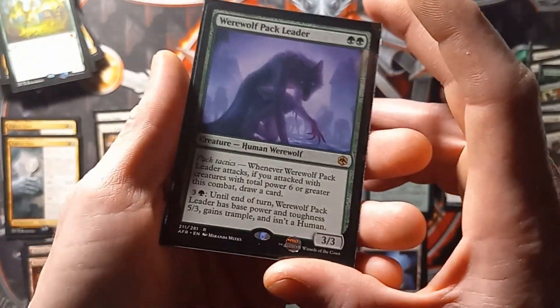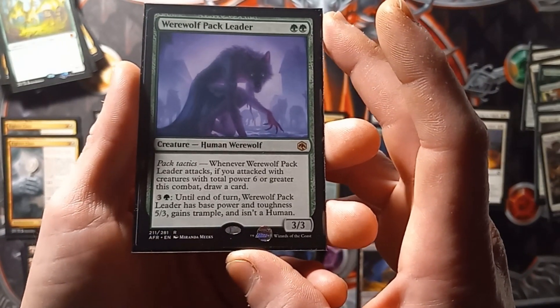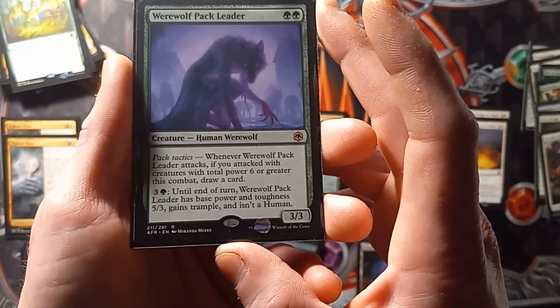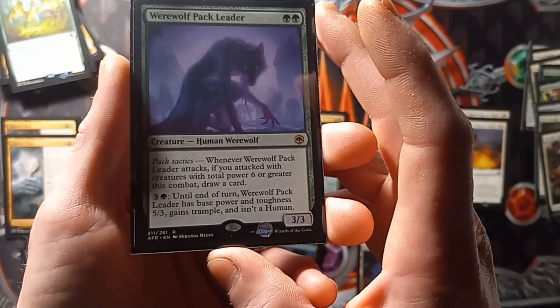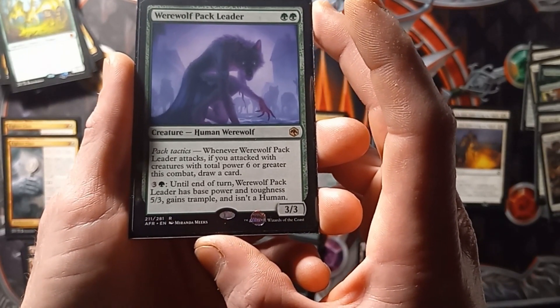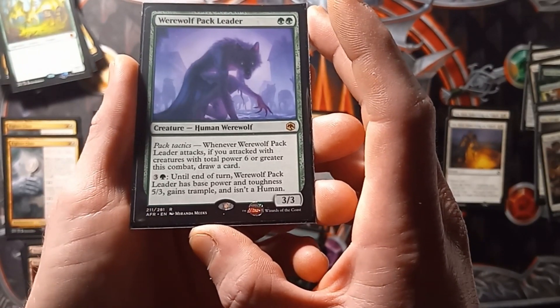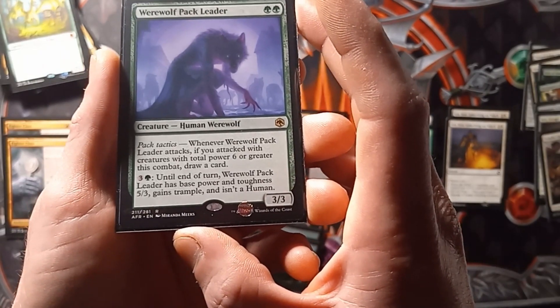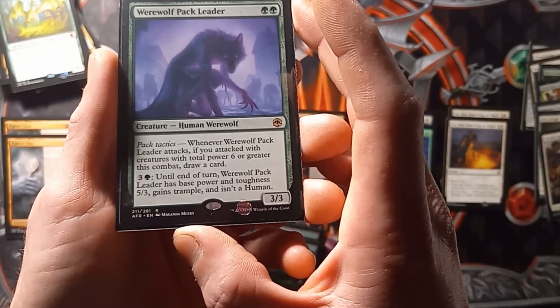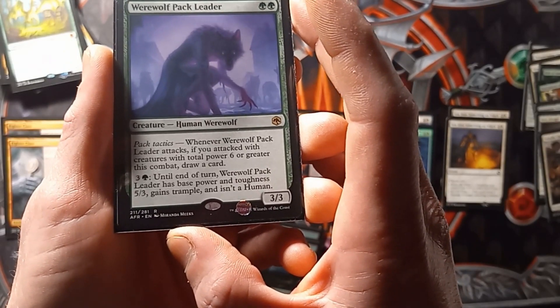Our last creature is Werewolf Pack Leader. It's a 3-3 Pack Tactics. Whenever Werewolf Pack Leader attacks, if you attack with creatures total power 6 or greater this combat, draw a card. You can pay 3 and a green until end of turn — Werewolf Pack Leader has base power and toughness 5-3, gains Trample, and isn't human.